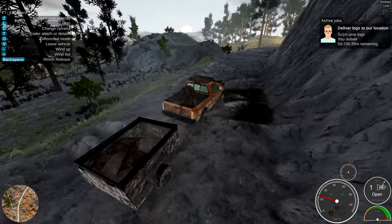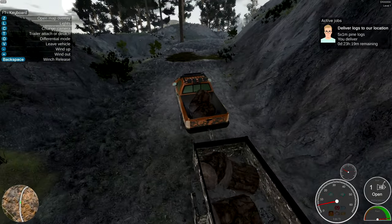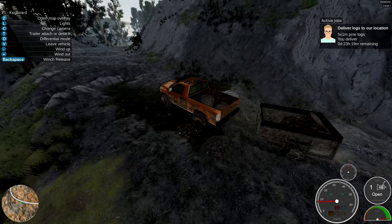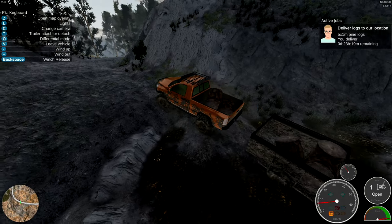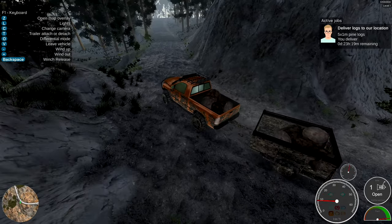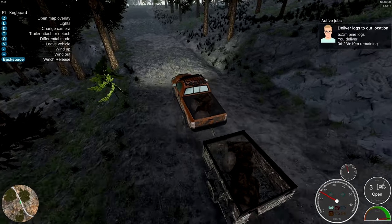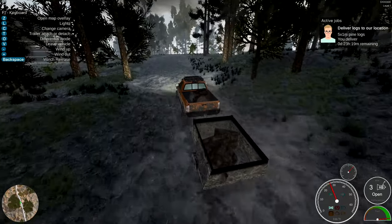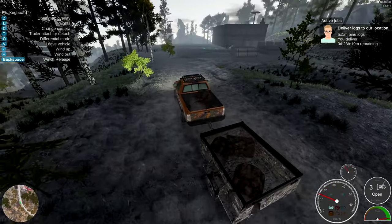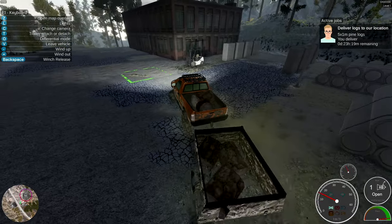This looks kind of gnarly right here — oh, no problem. The logs are staying in there pretty good; the physics seem to be doing all right. Don't want to bounce too much and throw all these logs out. You can see we're getting covered with mud. Oh, I do have lights — there we go. We're coming down on the home stretch. The roads are better — there are actual drainage ditches on the side. There's been a lot of improvements since I played this; coming along quite nicely.